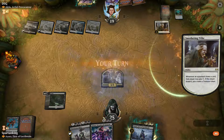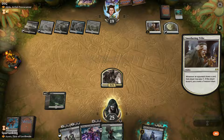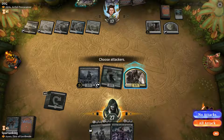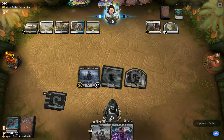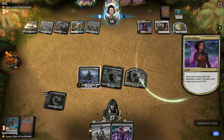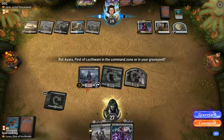There it is! Gain life, lose life, and attack. Will they be so foolish as to use a prisoner realm on my Ayara? Because the commander can be brought back to the command zone. Can't activate her right now.